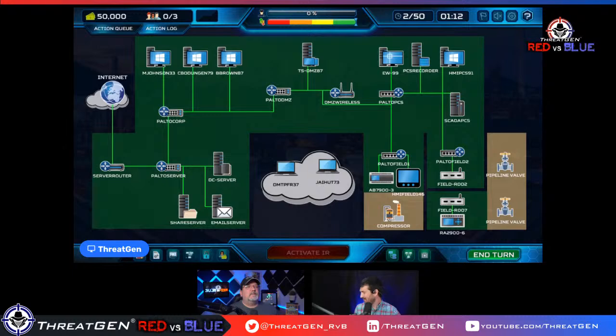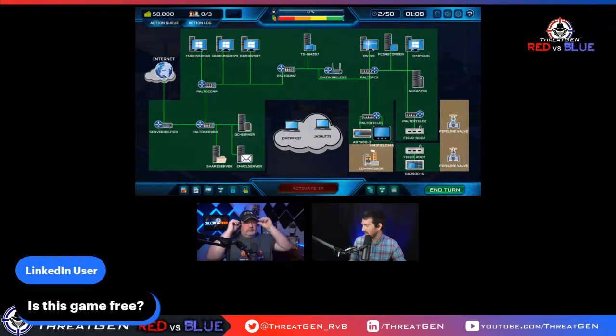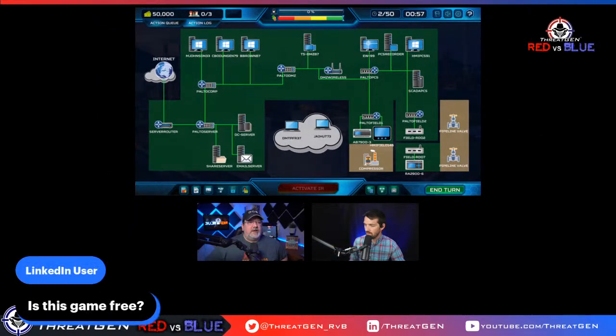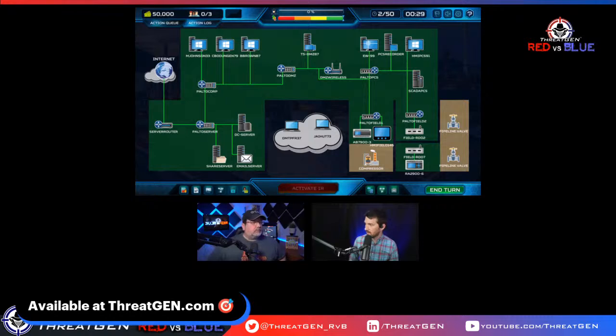Is this game free? No. The professional version of the simulation platform is available at ThreatGen.com with different price points and subscription levels, for individuals as well as organizations. If you just want a community version preview, you can get it for fifteen dollars on Steam, but the professional version has all the bells and whistles, extra scenarios, and all of that.